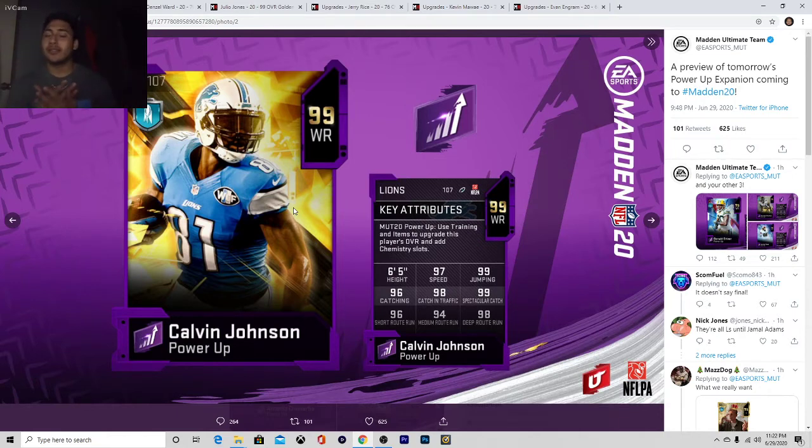This Calvin Johnson card — let's just jump into it. He's 6'5". This guy might as well play in the NBA, to be honest. 97 speed, 99 jumping, 96 catching, 98 catching in traffic, 99 spectacular catching, 96 short route running, 94 medium route running, and 98 deep route running.